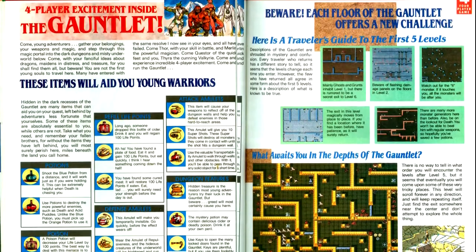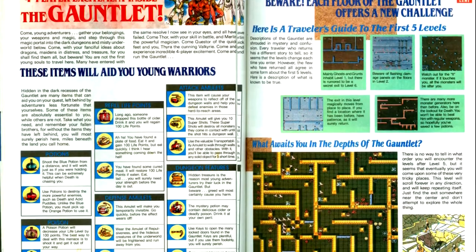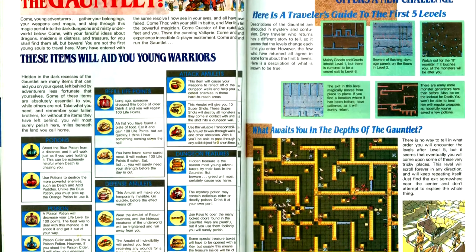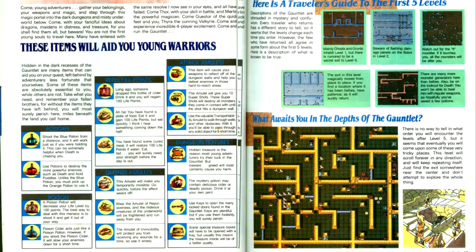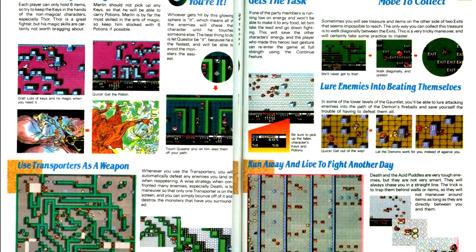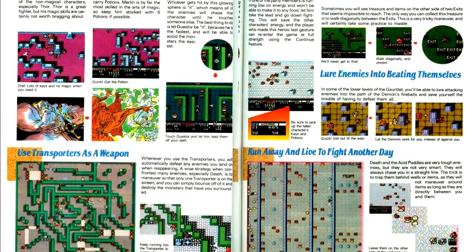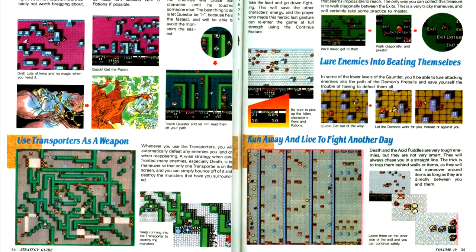Our next game is the first game we'll be reviewing this issue: Gauntlet 2, which is like Gauntlet 1 except now with four-player co-op gameplay, bringing it closer to the arcade version. It does not have the same amount of digitized speech samples as the original game, but it's the NES — there's only so much you can ask for. The article gives a list of power-ups, some level maps, and character-specific gameplay strategies.